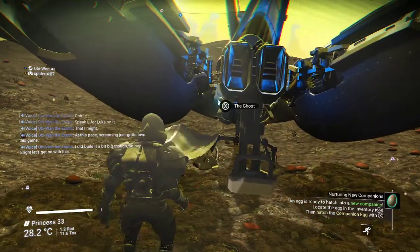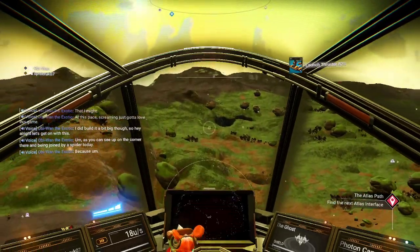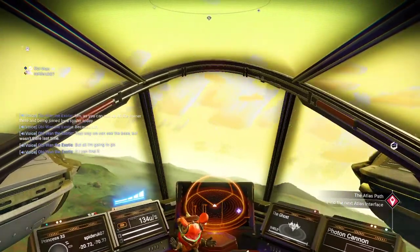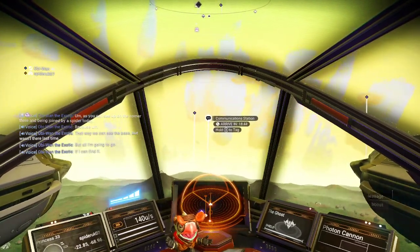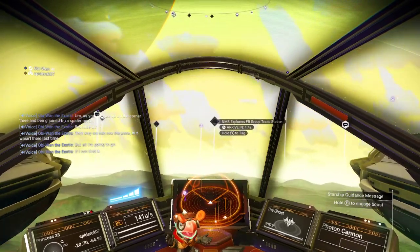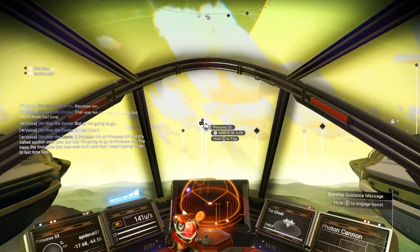As you can see up on the corner there, I'm being joined by a spider today, because that way we can see the base - it wasn't there last time. I'm going to go to Princess 33 - it's called Oxen here for now. I'm going to go to Princess 33, the base, the first base that was ever built.